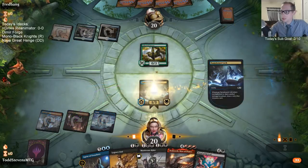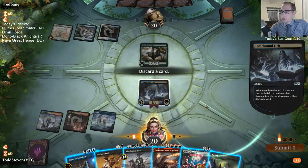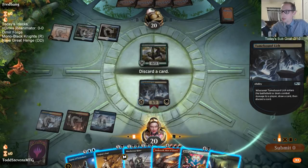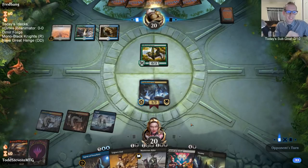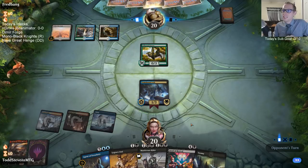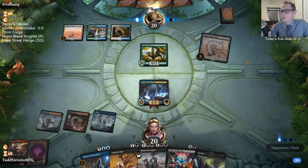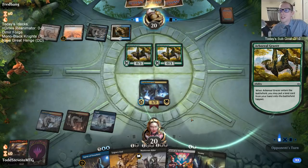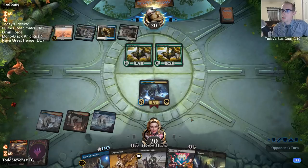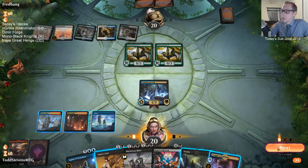I'm going to save Legion's End. We either ditch Agent of Treachery and try to get that back to steal Field of the Dead, or we ditch Dracuseth and just try to kill our opponent with Dracuseth. Those are the two options - I think we go Dracuseth. Oh look - Field of the Dead. How original. It's the deck you play against the most these days.